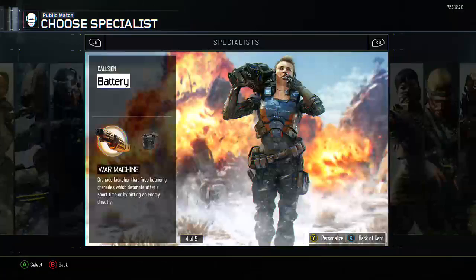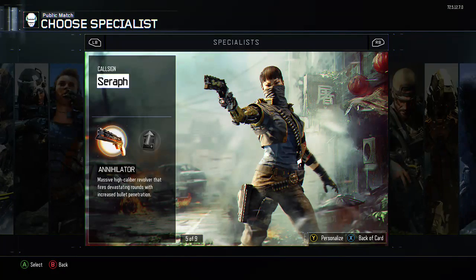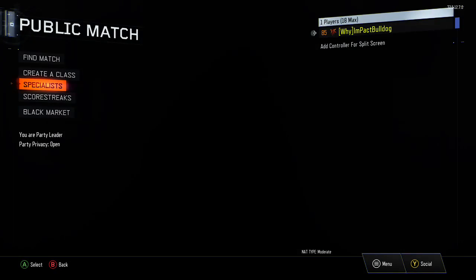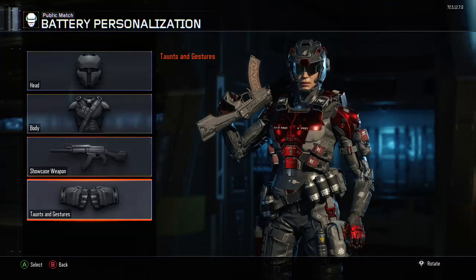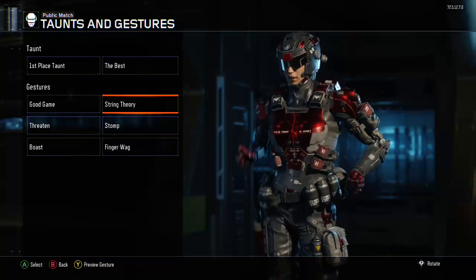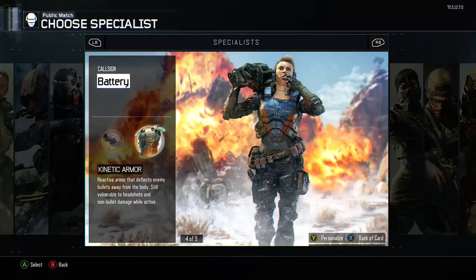We're going to switch our Specialist to something kind of offensive and defensive. I think we're going to go with Kinetic Armor because it would be the best for this. And this will be the animation I use if I win — don't judge me.